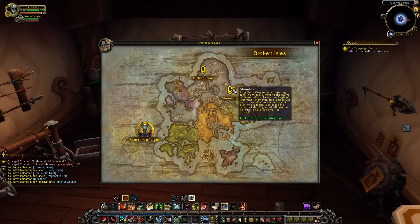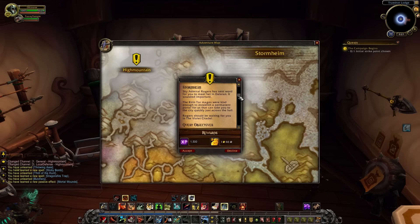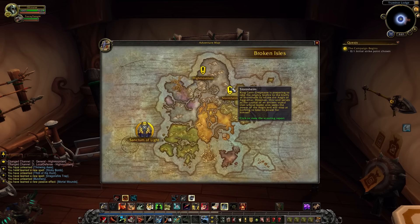After you finish your artifact weapon for any class, you are asked what zone you want to strike at first in the Broken Isles, and this will choose what zone you begin leveling in. Right now on the Alpha you have a choice between High Mountain and Stormheim, and as Stormheim is the one with the awesome scenario, we're going to pick that one and have a look at it from both an Alliance and Horde perspective, as it does change depending on what faction you are.